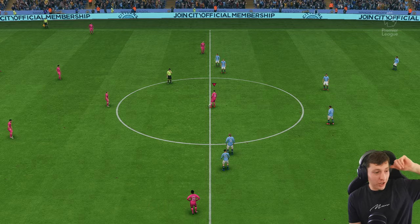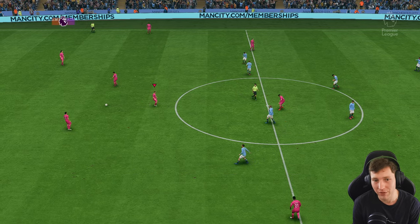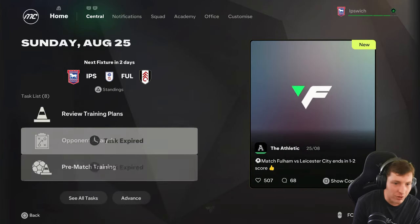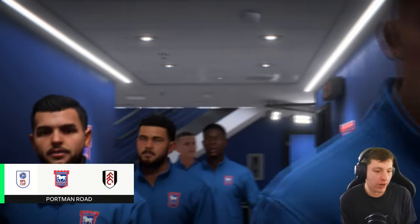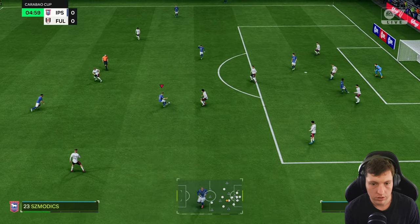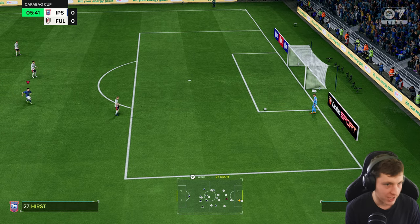Carabao Cup time — we're playing Fulham at home in the first round. Hopefully we can get our first goal. I've rotated the team heavily — it's basically the second XI. Early on we hit the post — unlucky. Good start to the game. I try to pick out a run through the center — yes, chance! Good save again. That's the counterattack I'm expecting, but why is my center back running away from the aerial duel? Broadhead's had a great start — look at that pace.